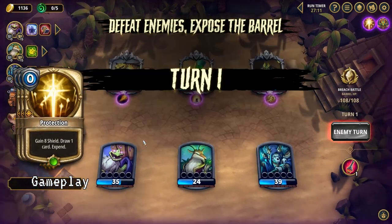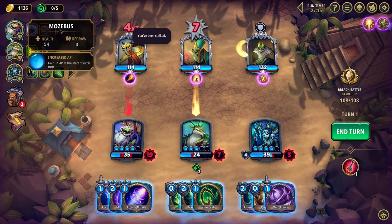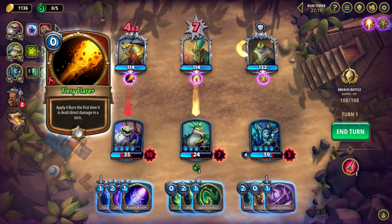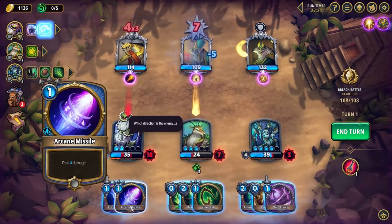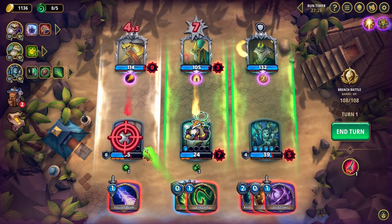Arcanium is a team-based deckbuilder roguelite where you control a team of three heroes. At its core, the gameplay will feel familiar to roguelite card game veterans. It's turn-based — you play cards on your turn in exchange for action points, and then the enemy moves on their turn with clearly telegraphed attacks and buffs.